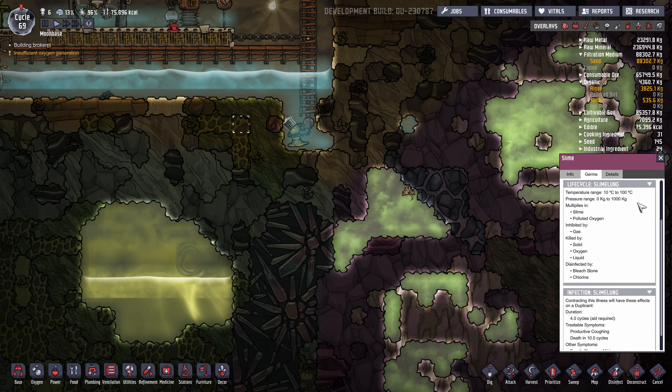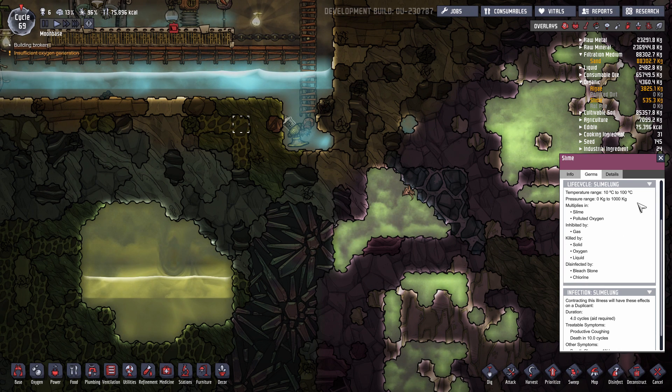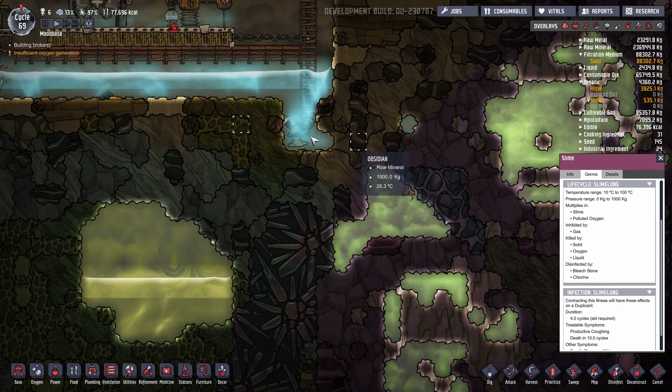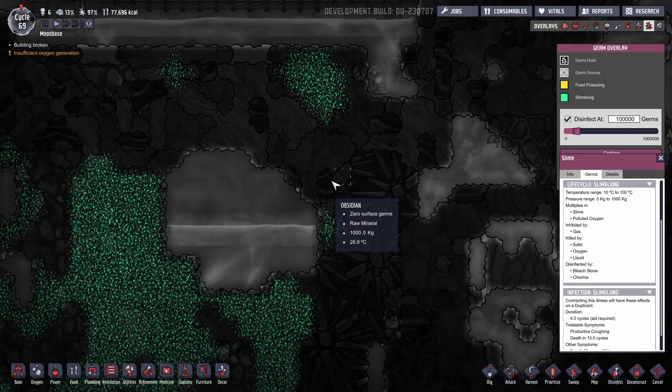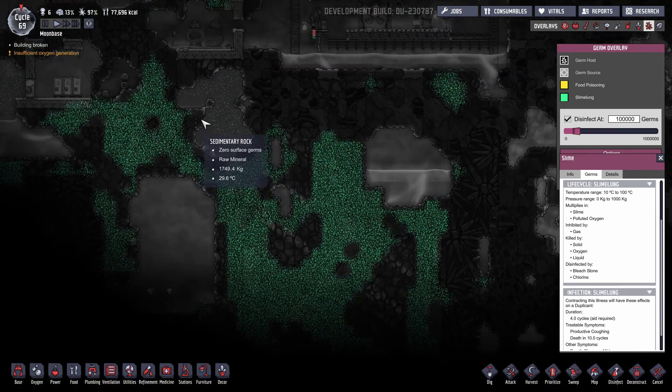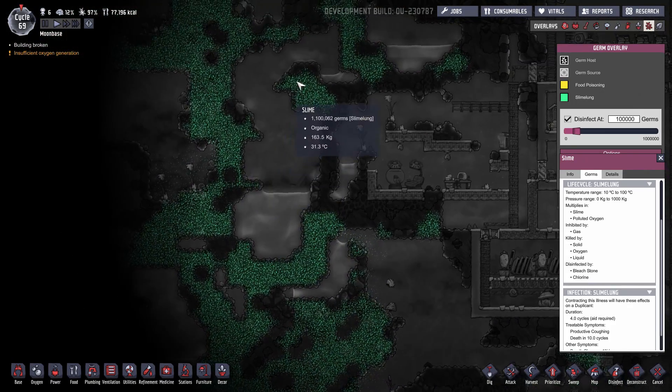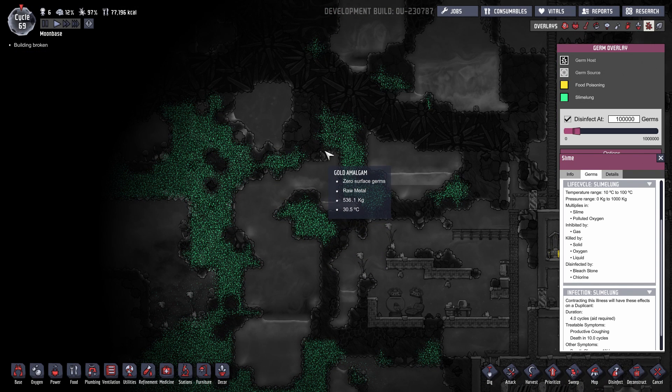Slime lung survives in a temperature range between 10 degrees Celsius and 100 degrees Celsius. If you can get the temperature below 10 degrees, the germs will start to die off. In general, in the early part of the game, you want to try to avoid the swamp biome because the germs are in very high concentrations and it takes next to nothing for your duplicates to get sick. Once you start working in the swamp biome, it's almost guaranteed your duplicates will become ill. So you want to implement control measures to manage how many people are in the swamp biome at any given time and control the introduction of those germs to your environment.